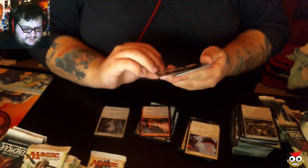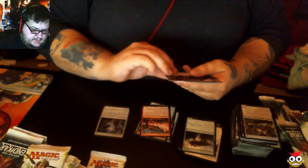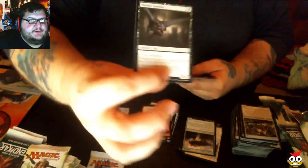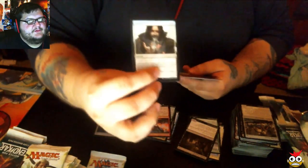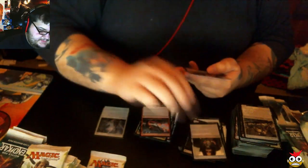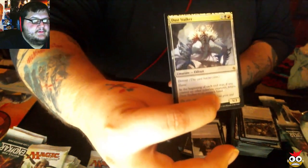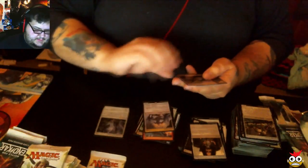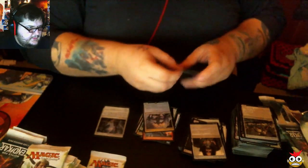Our first uncommon is Plated Crusher. Next uncommon is Malakir Familiar. And this one's good — Horribly Awry. And our rare is Duskwatch Recruiter. Here's a land so you guys can see it — it's pretty.